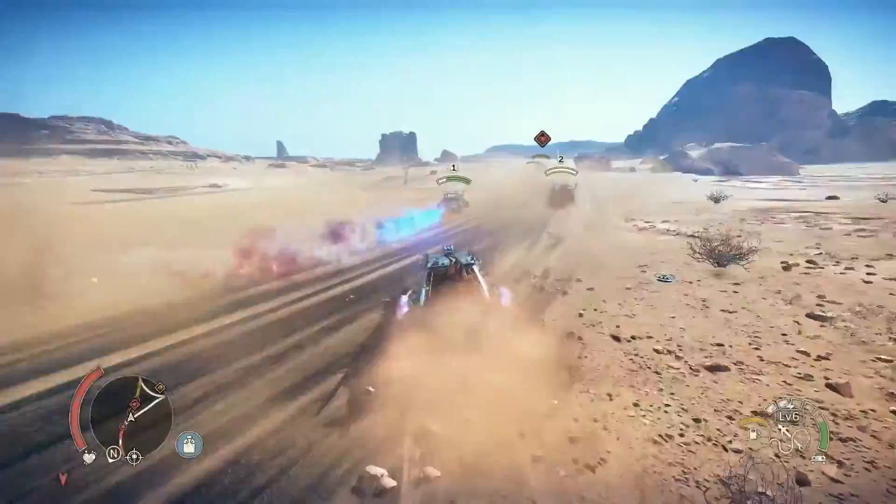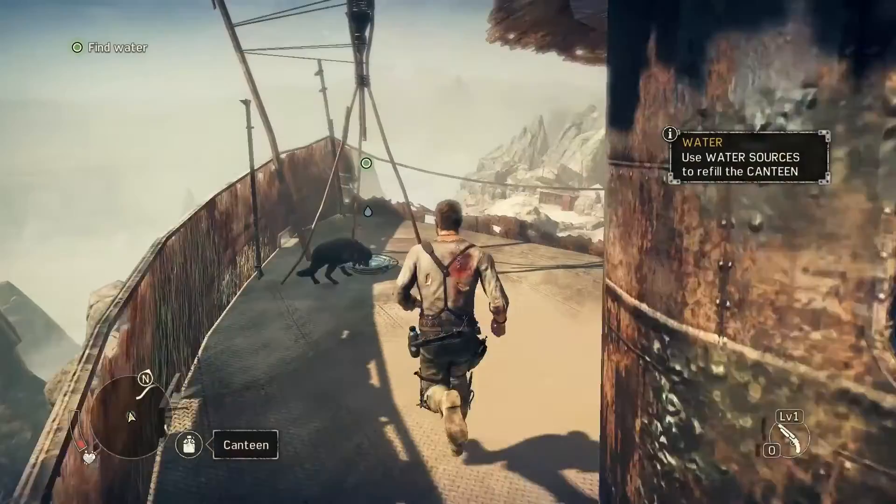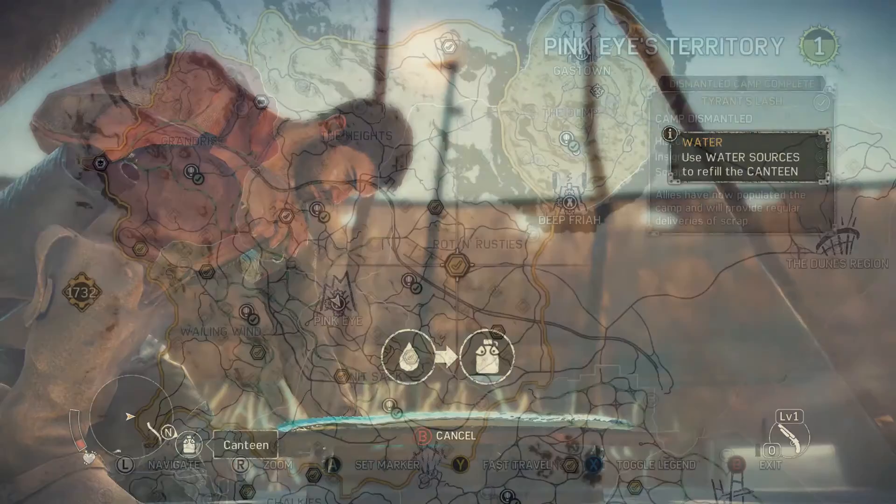At a very basic level it's two things: on foot it's an action brawling game, and in a car a speedy destructive car combat game. You start out in the game and it gives you a tutorial by the way of early story missions. It introduces you to Max, his car, his mechanic companion, and a very large open world map full of icons that indicate objectives to complete.